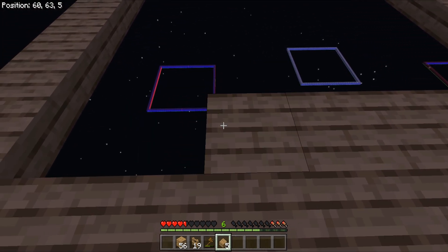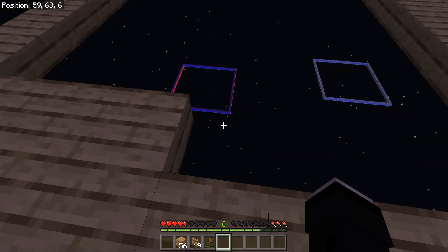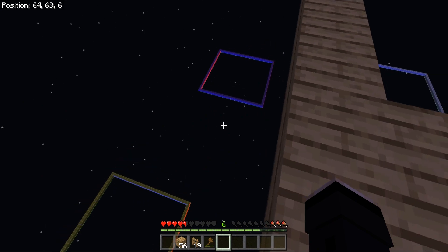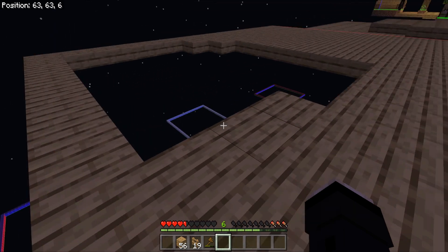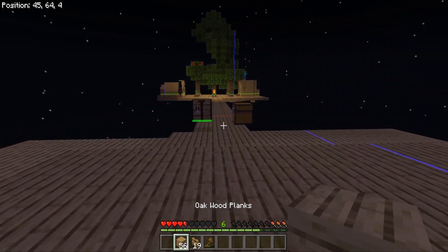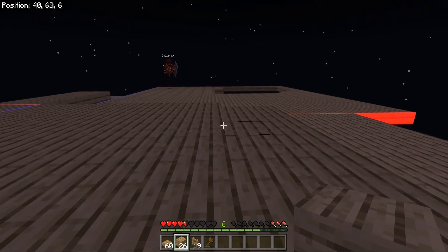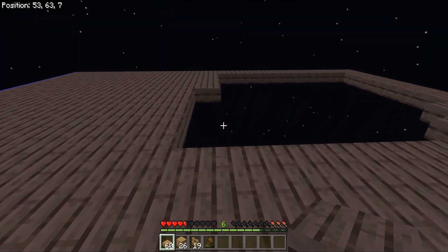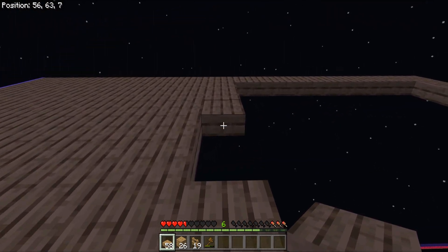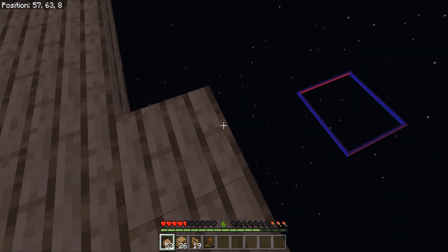Each one of those biome-looking squares is actually chunk-aligned — they're all in four-by-four chunks. Oh, that's actually kind of cool! So you just follow their alignment. Words with CT, good times.